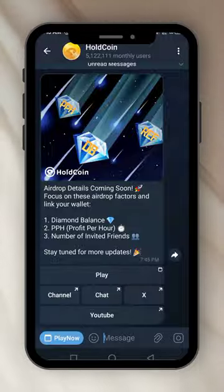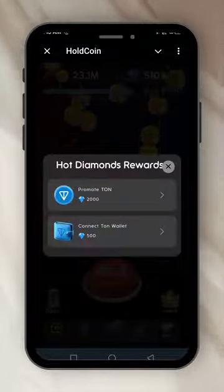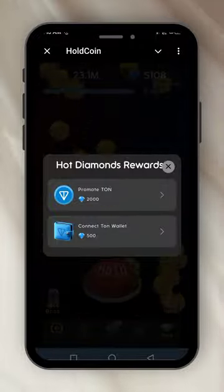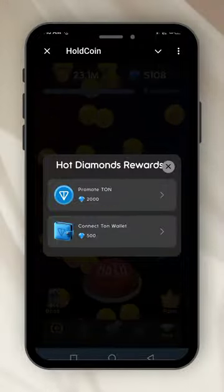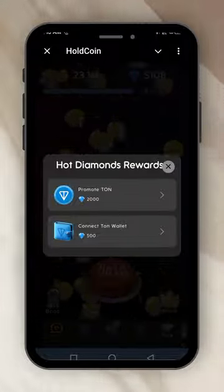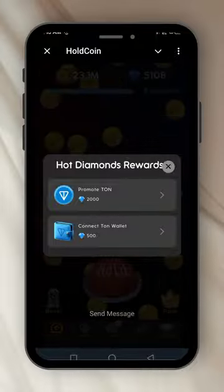Let's dive in and play. See the road map — mining and referral, that's important. Hold Coin says you should promote, turn hot diamond rewards, then connect your stone wallet. So let me go to my Town Keeper and see.